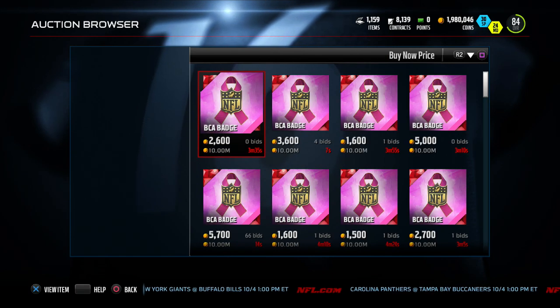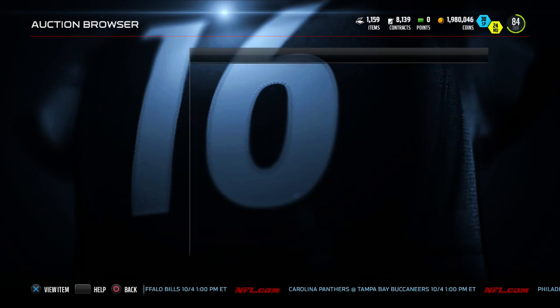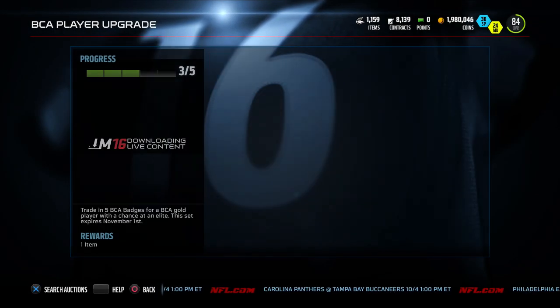I promise you they're gonna go back up - they always do at some point. This year they'll probably be around like 50k or something like that. Just hold on to them and I promise you they're gonna be going for a decent bit of coin. Now this is gonna be harder - I'm trying to get a BCA badge kind of like a sniper, lower than what they're going for.